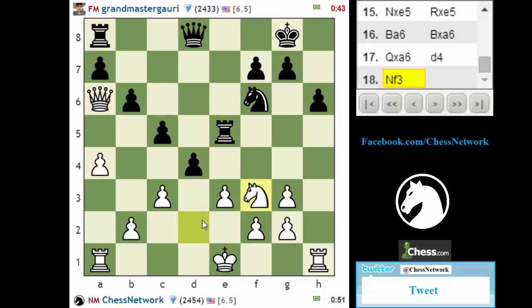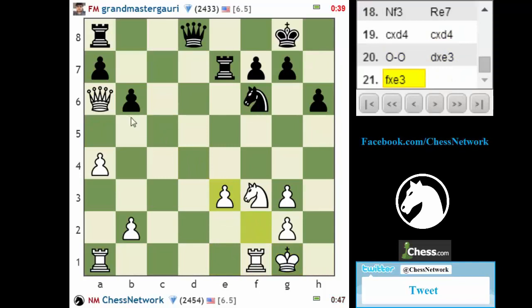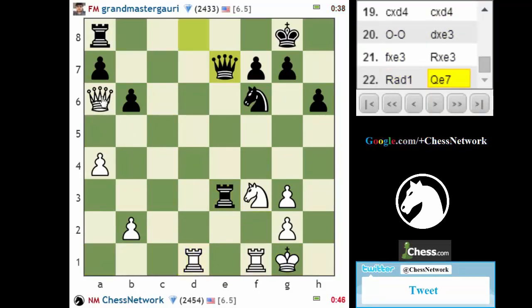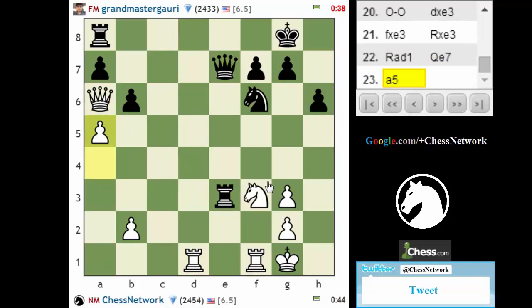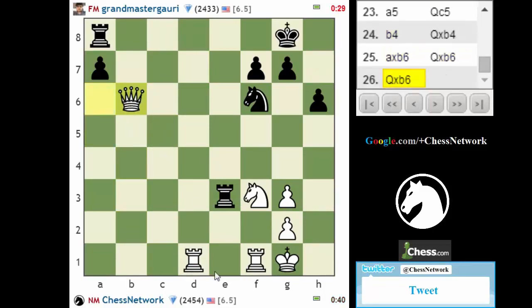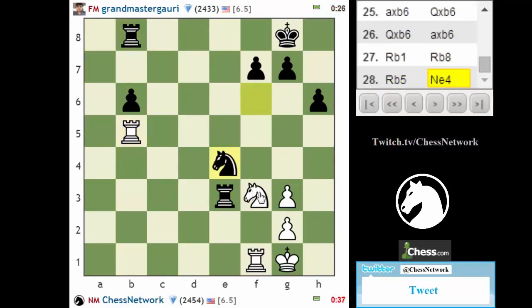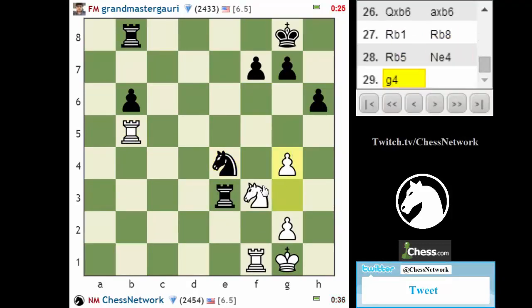A pawn push is good. That pin is not working out too great — not at all. I'm down a pawn, I was ready to just drop another one. Knight here is going to be a killer. That's a nice move. Queen takes — I've got to try to do something here. This is going to be a killer. Let's hang on to him.